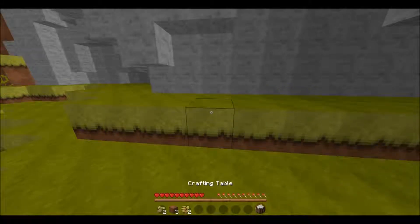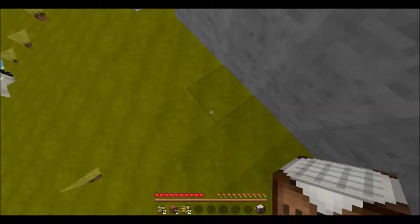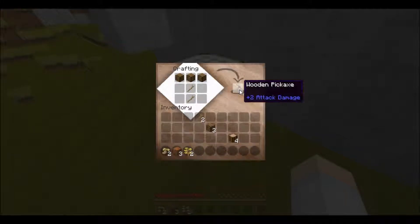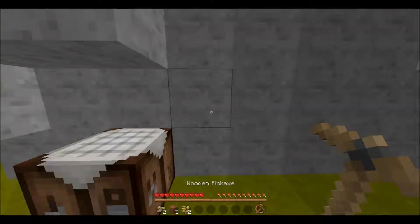Now you need to place that down and get some more of these things. This is logs, by the way — it gets you some planks. Now you need to put two of them in the crafting window like this, and put those two down and then go across like this, and you got a pickaxe.